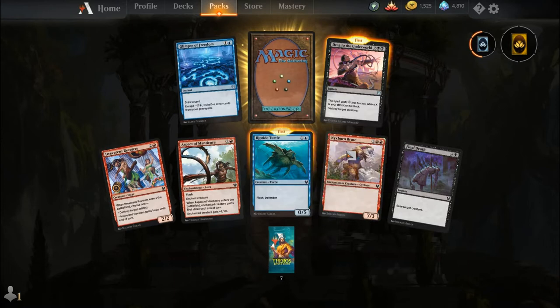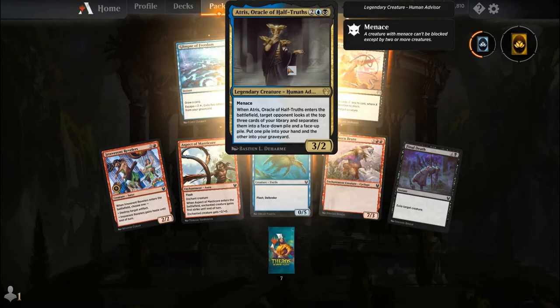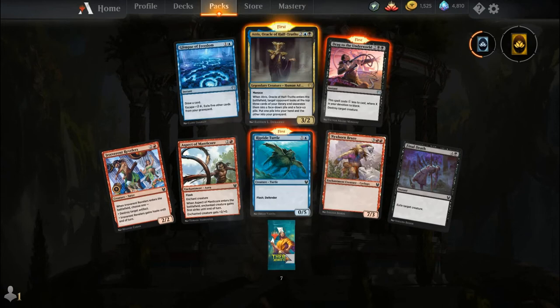Irreverent Revelers, Aspect of Manticore, Riptide Turtle, Nyxspawn Brute, Final Death, Glimpse of Freedom, Drag to the Underworld — probably the best removal in a while — and our rare is Atris, Oracle of Half-Truths. For two and a black you get a Legendary Creature Human Advisor, a 3-2 with Menace. When Atris enters the battlefield, target opponent looks at the top three cards of your library and separates them into a face-down pile and a face-up pile; you put one pile into your hand and the other into your graveyard. It's like Fortune's Favor from Shadows over Innistrad.